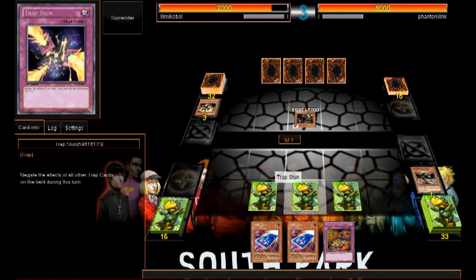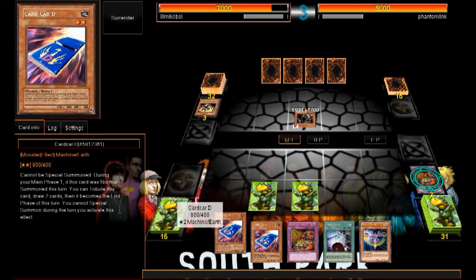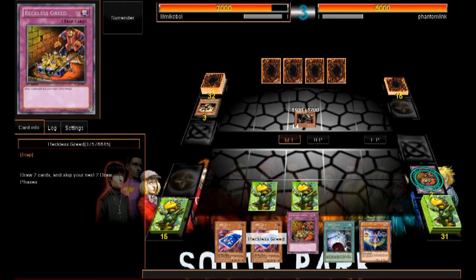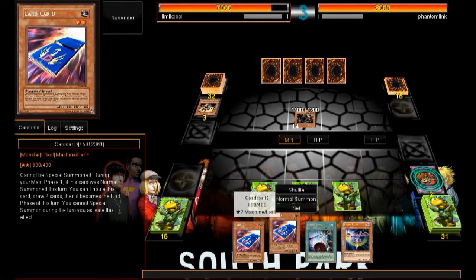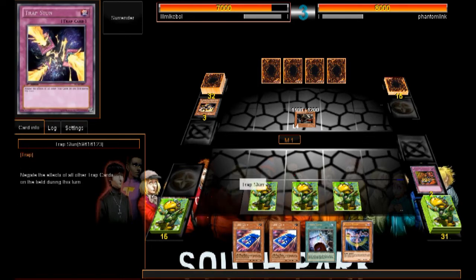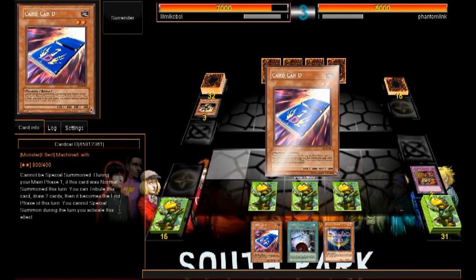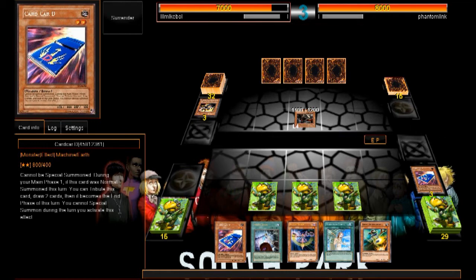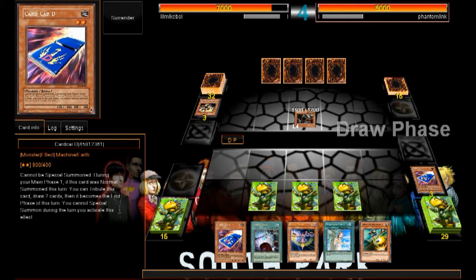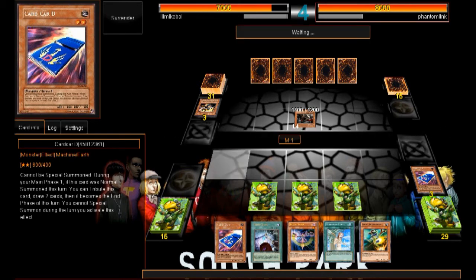We've got another Reckless Greed so we might as well activate it. We've got a Battlefader so we'll set Reckless Greed and go with Cockroach Knight — we're getting set up pretty nicely here. We've got Swift Scarecrow as well, so all we need to do is draw one of the Cyber Dragons and then we can use Power Bond.